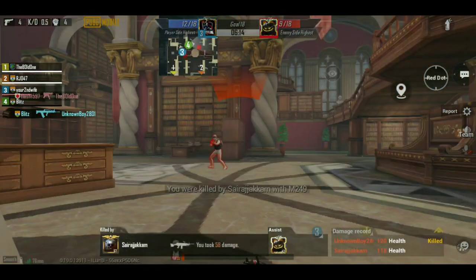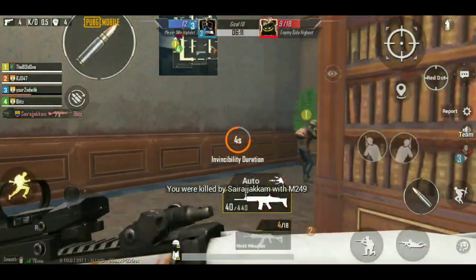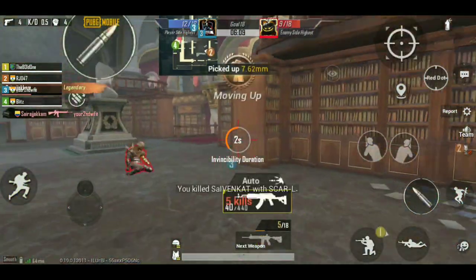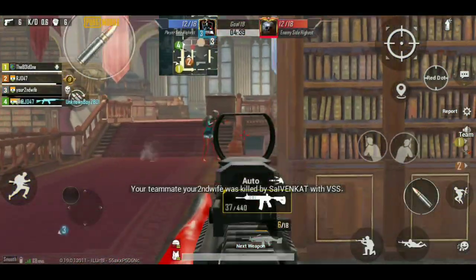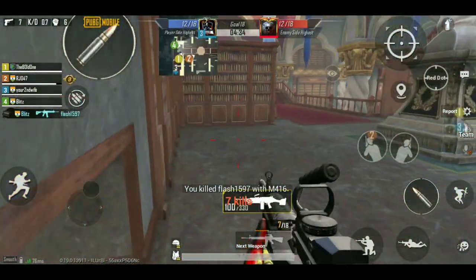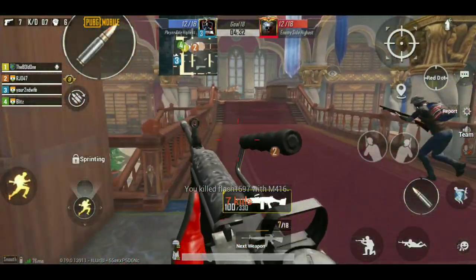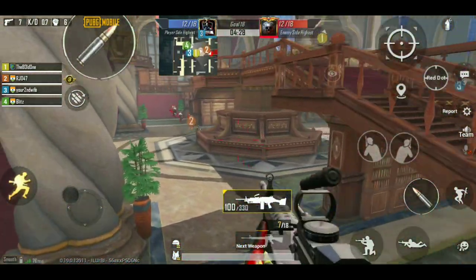I personally didn't understand anything when I played library mode for the first time. The surroundings in library mode are so messed up and it's really difficult to find out where the enemies are coming from. This mode in PUBG Mobile seems to be inspired by Call of Duty's library mode. If you already played Call of Duty you may know this mode, however this library mode has some new rules and tactics.